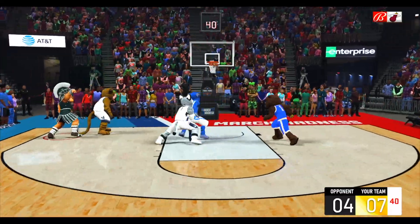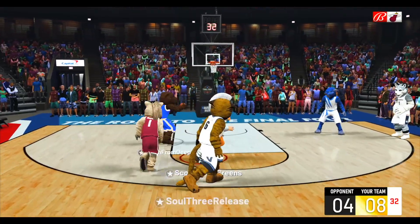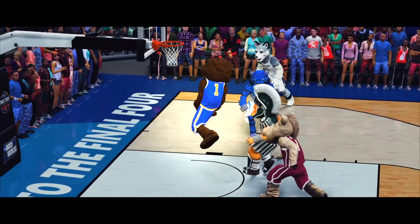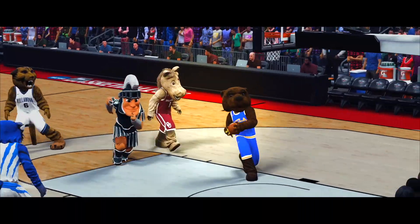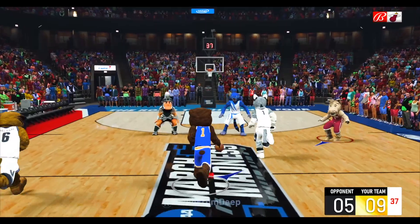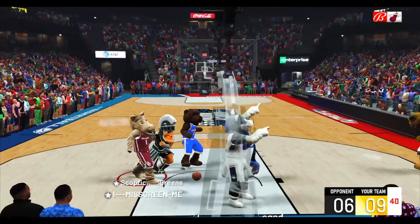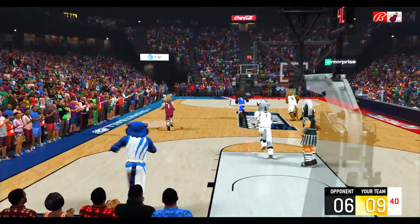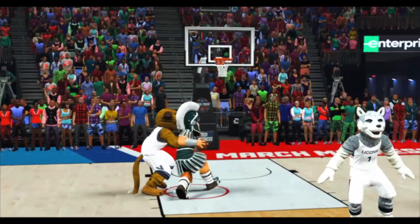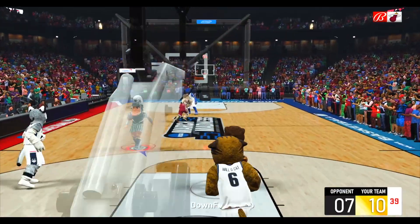Let me hit him with that spin fade — green release! It looks like they're running an actual play. Mascots on both teams are going crazy: between the leg dunks, off the backboard lobs, 360s — they're just going nuts. It's 7-9 right now, they're making a comeback. Now it's 10 to 7, nice and comfortable.